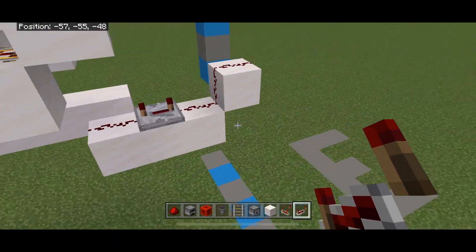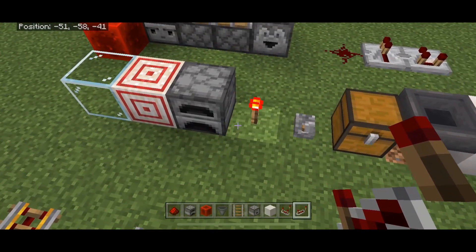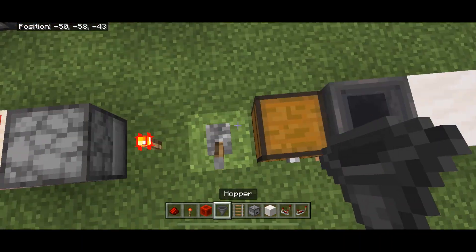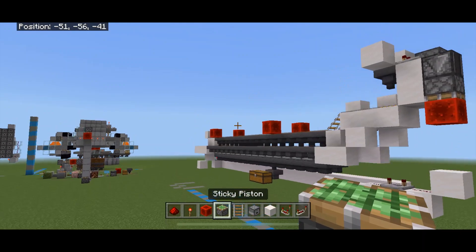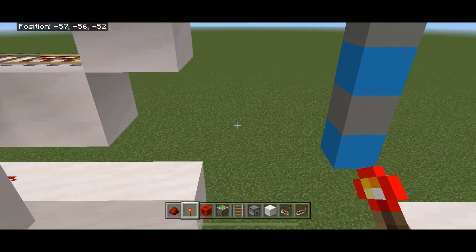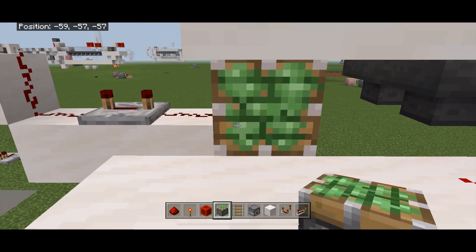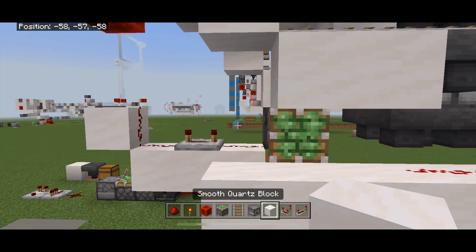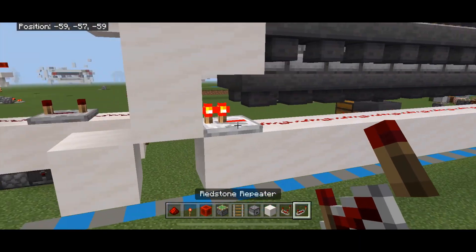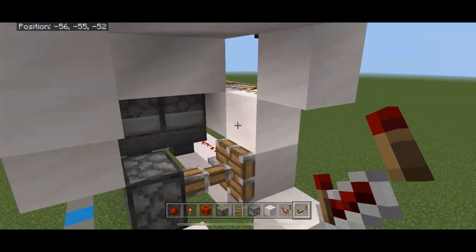Grab a torch and a sticky piston. This is what kicks our minecarts off. Put a torch right there and your sticky piston above that torch - it'll fire. Put a block here, break the block underneath, and put a repeater right there. That redstone is perfect.